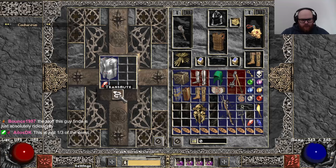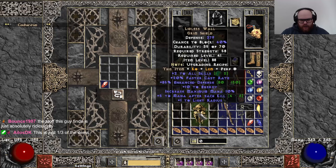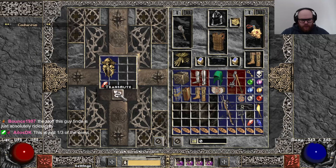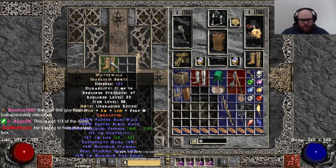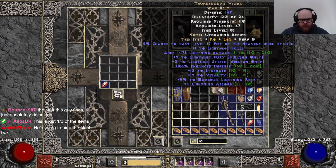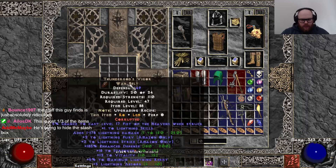29 DS 2 throw. Faster run. Plus 2 lidless. Fire res. 57 life Water Walks. Generate mana. T-Gods. Strength.